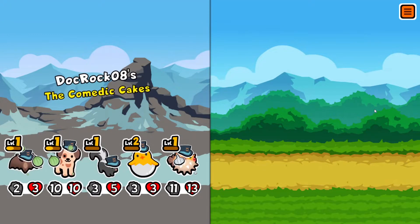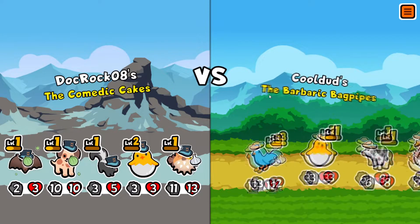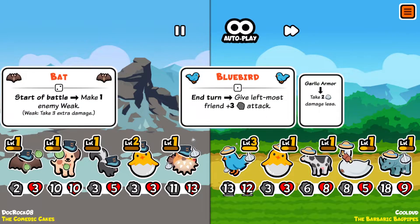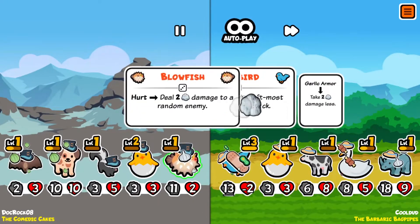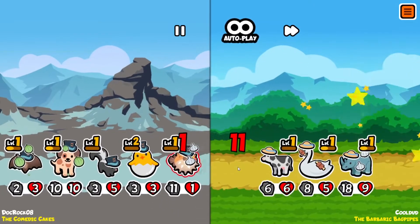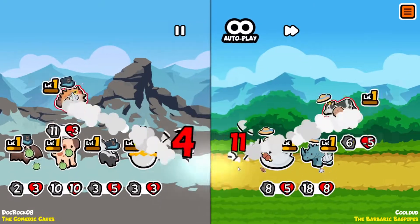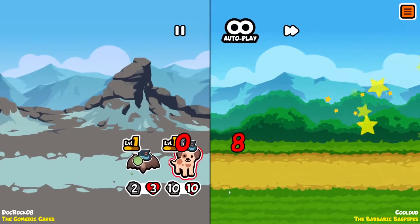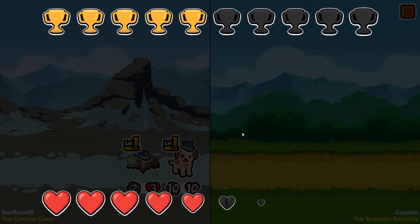I don't think I like anything there, so let's end the turn. The puppy scales, the puffer fish scales. We can move the hatching chick behind the puppy if we want it to scale faster. This eleven-thirteen puffer fish — we might be outclassed here, or not — because of the bat luck! Love to see that. That's another win — six wins total.